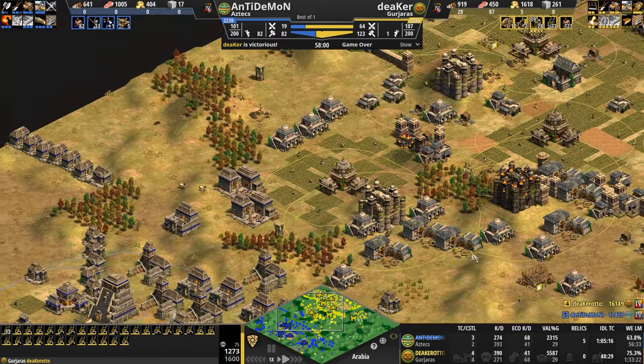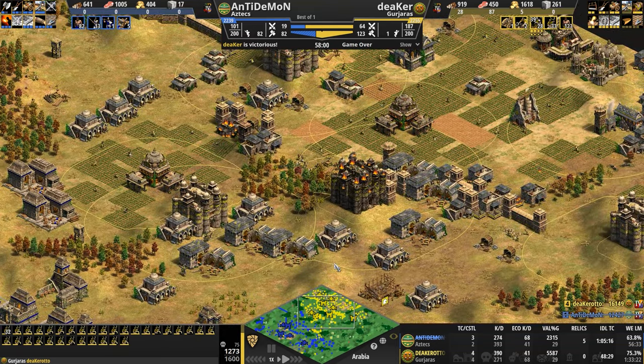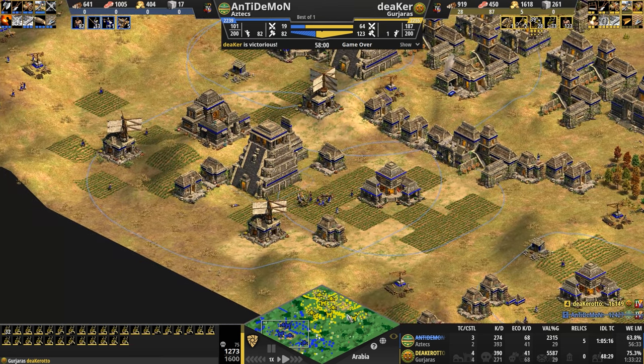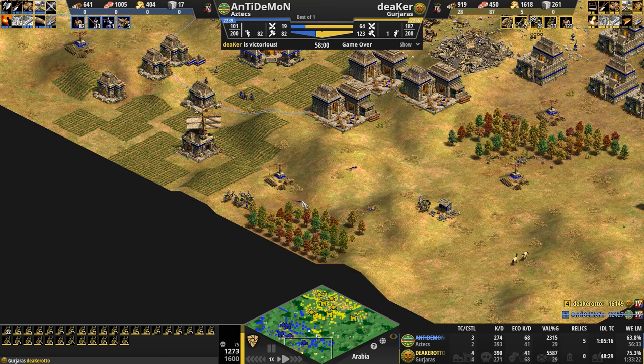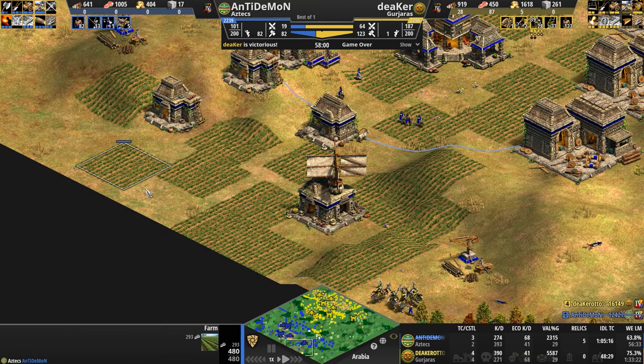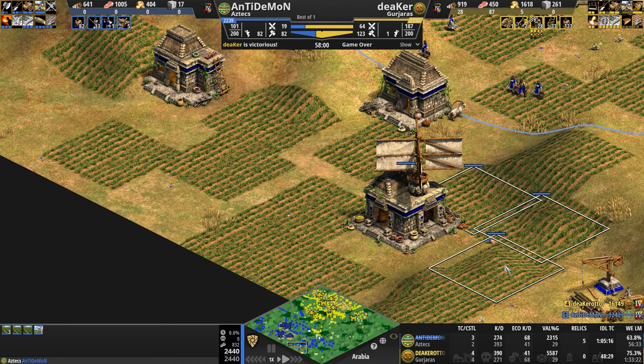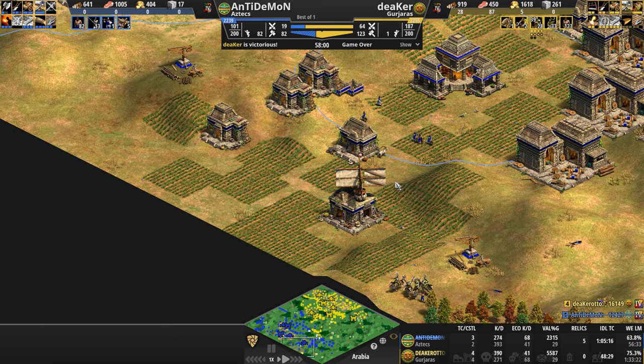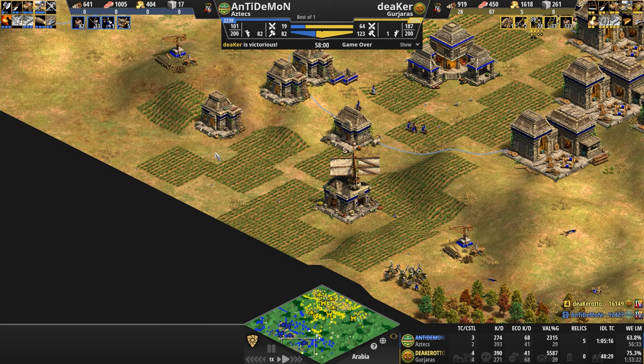Let's take a look at the production facilities. Anti-Demon still had a lot of food and a decent amount of wood, but 82 villagers — he just took way too much damage from these Hussars ransacking his wood line. Look at this farmland just littered with dead bodies left, right, and center. How many kills for the Hussars? 12 kills for four Hussars, or 25 once you add the other two — so 13 just for those two.